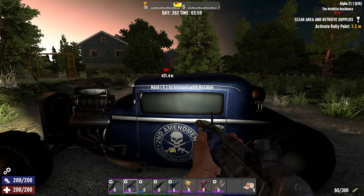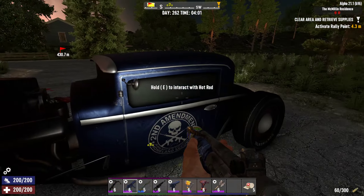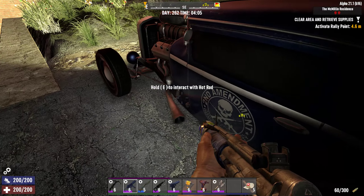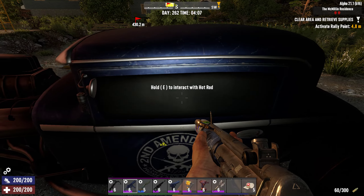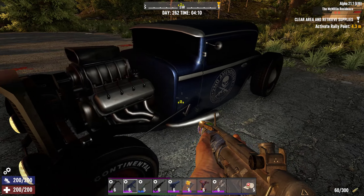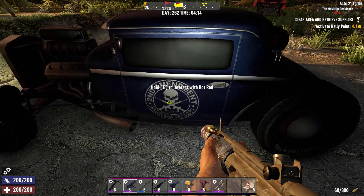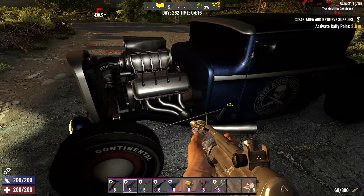Good evening everybody, this is Codem from Mugulgaming with another 7 Days to Die POI episode, Tier 2 in the forest. Our featured vehicle today is from B-Dubs Vehicles — this is the Hot Rod. Vehicle Madness also has a Hot Rod but it looks different. This is the blue one; it comes in various colors. This is the Second Amendment Homeland Security American Original Hot Rod.